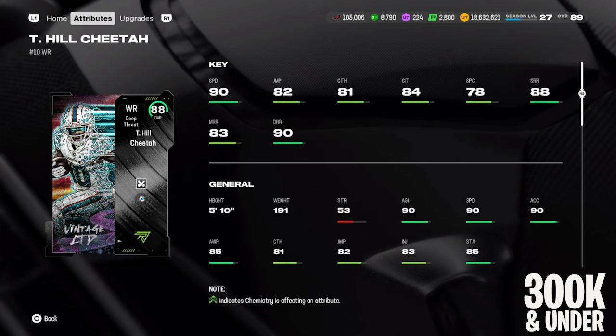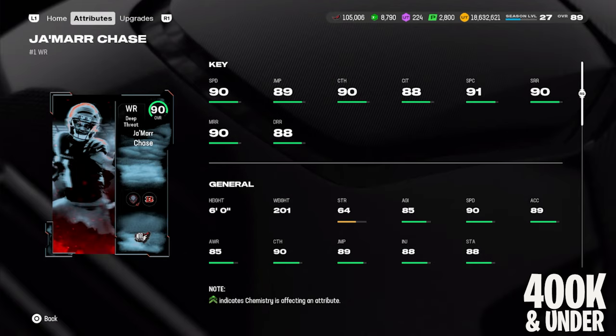If you want more speed for that same price point, you have the Redux Cheetah Tyreek Hill — the vintage LTD that's now a Redux card. Five foot ten, 90 speed, down to 263,000 coins. One thing to note: the mid route running is only 83, though he does give you 90 deep route running and 88 short. If you want a guy who's just going to be a burner running go routes all day, this is your guy. But if you run a short-to-medium passing offense, that 83 mid route running is really low on an 88 overall card.